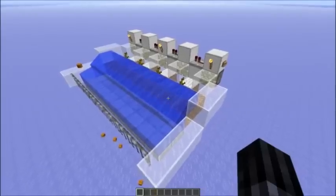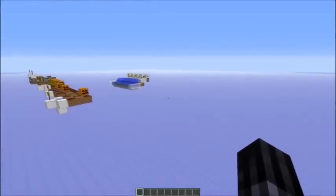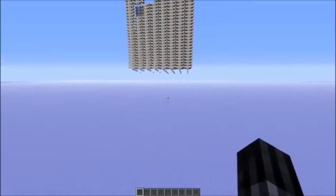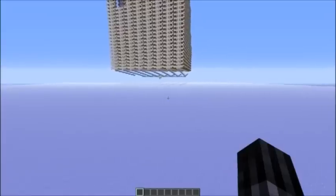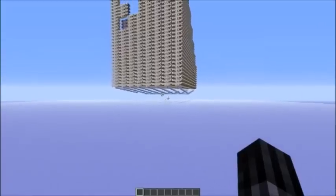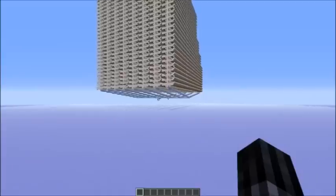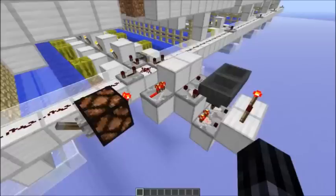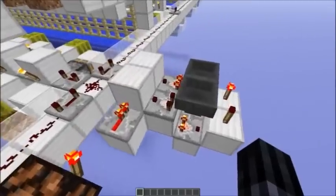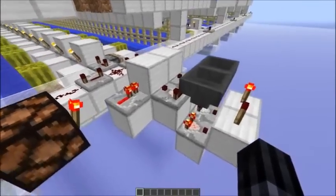Speaking of big versions, to show you that this setup is really lag-friendly, I made this farm with MCEdit. It would generate 1 million melon slices per hour, and it's actually quite compact — the size is 130 by 100 by 160. The farm is controlled by a clock that has 320 items in there, so you get a signal every 4.25 minutes.